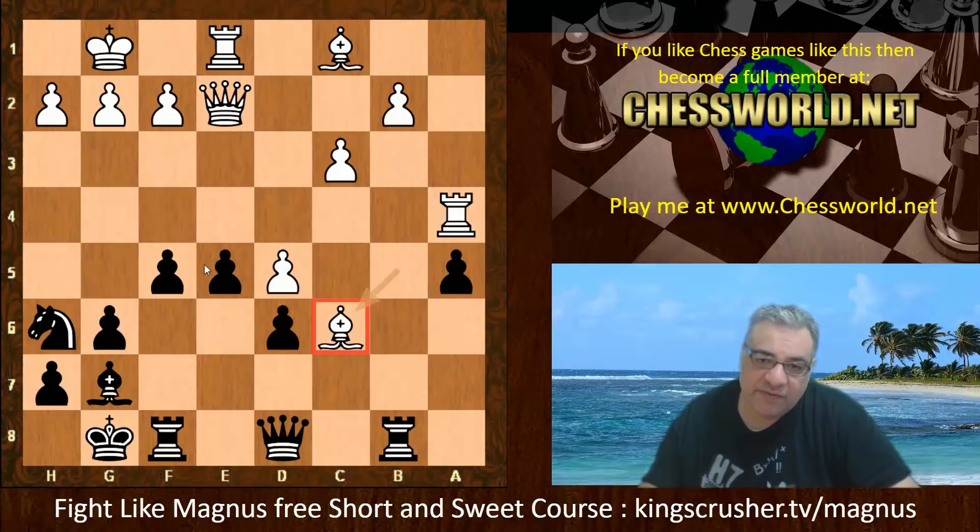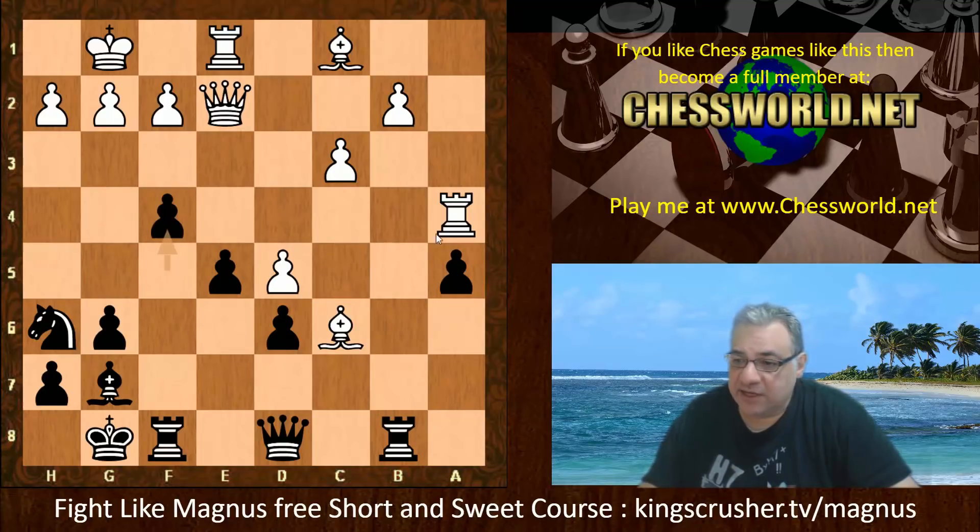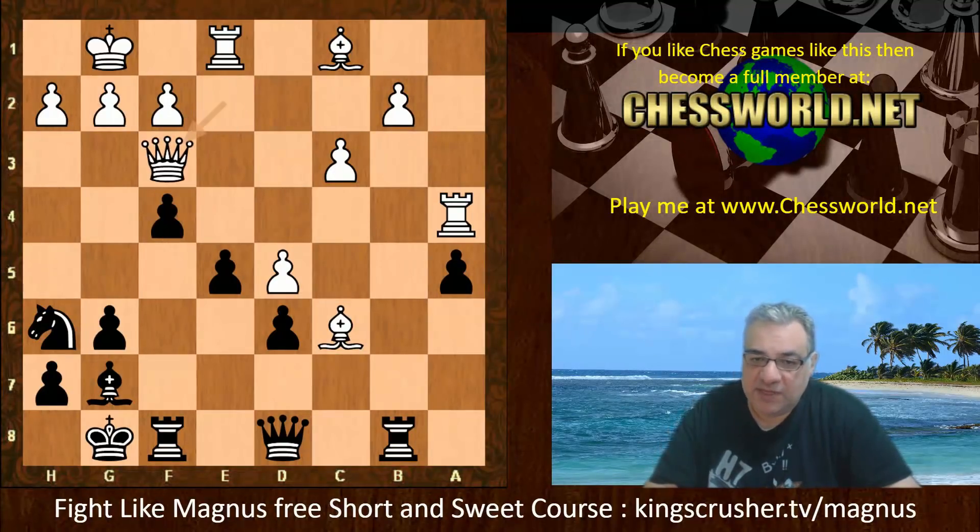In this situation with the 4-3 pawn majority there's a bit of a pawn roller situation to handle after f4, with the immediate f3 looking like it's dangerous. White puts a stop to f3 immediately with Queen f3. Knight f5.